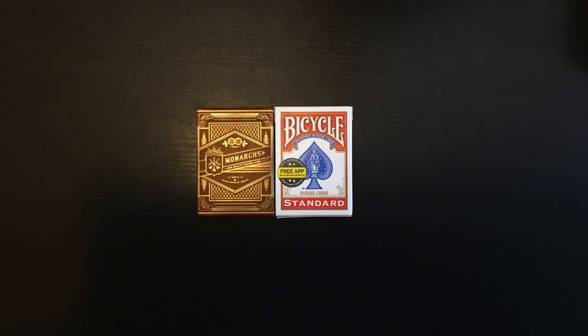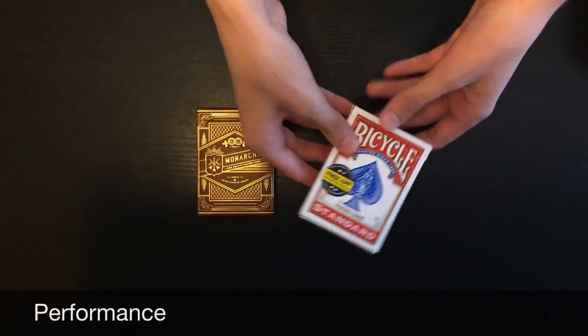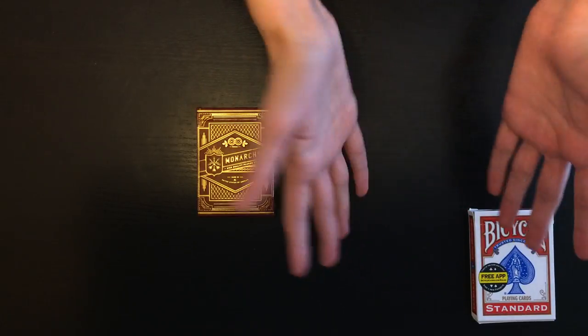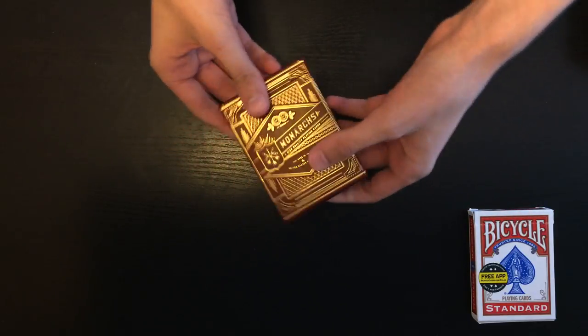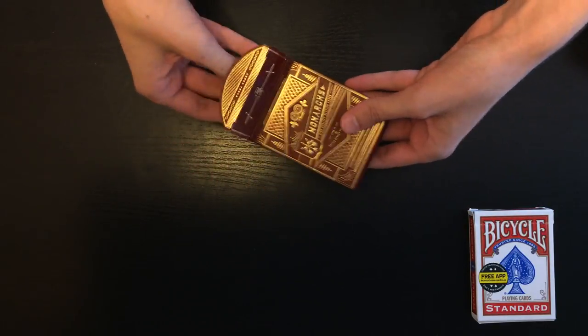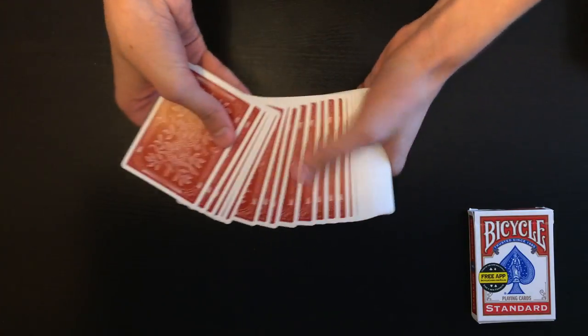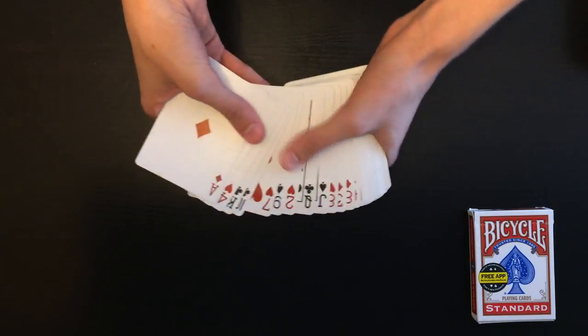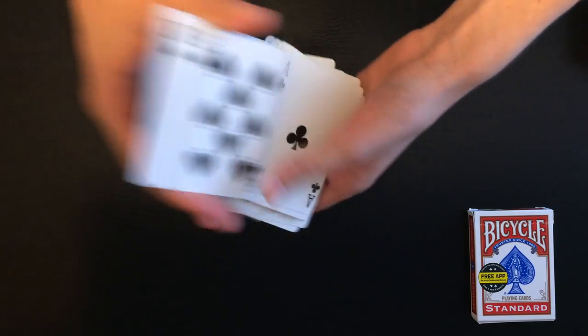Today I'm joined again by my lovely assistant Evan, and he's gonna help me out with this really cool trick. Over here I have a red bicycle deck and I'm actually gonna set it off to the side — I'm not even gonna touch it for the entire trick. Evan, over here I have a red monarchs deck, and we can get rid of the box. I can show you that all of the cards are completely different.